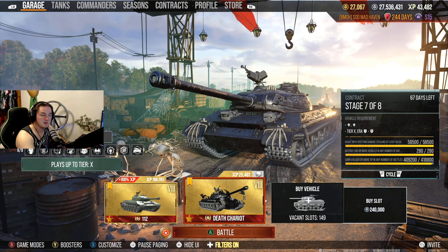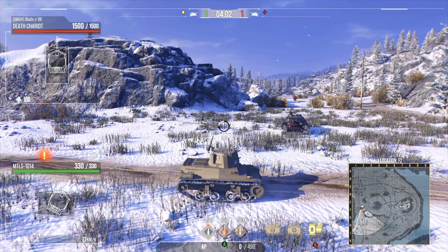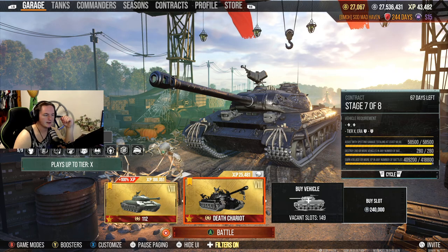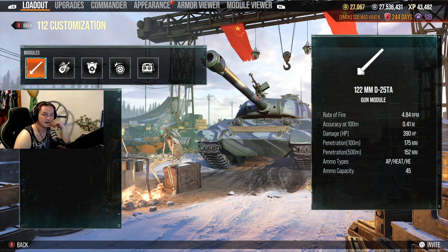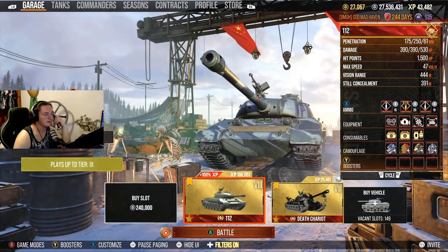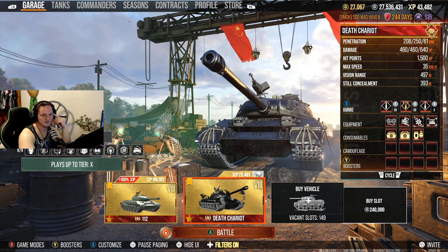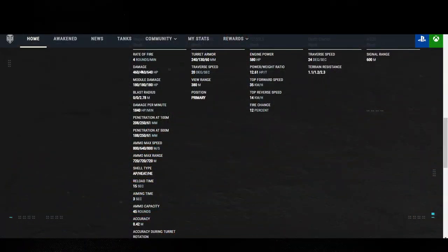The only benefit it has is a big gun — but it's not even a big gun. My biggest problem with these tanks: I can go to the 112 and look — that's a 122. It tells you exactly inside the menu. The Death Chariot has 460 alpha, a 3-second aim time, 0.4 dispersion. It is literally the same characteristics of another tank — the Skoda T56. They even have the same module damage at 180.